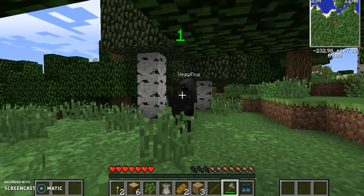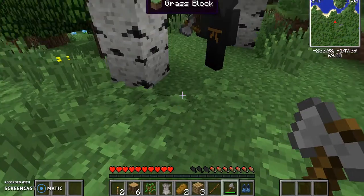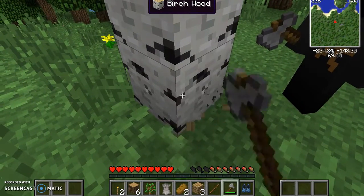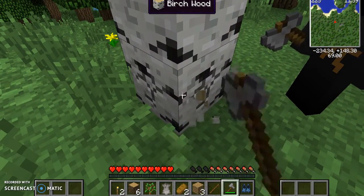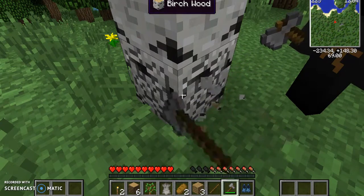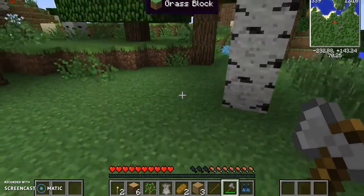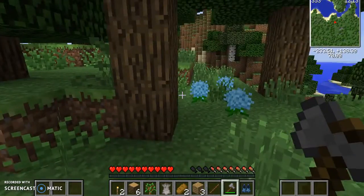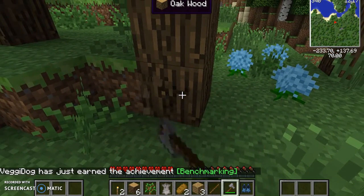So like, if you hang out with a mob, will they recognize you as a person? They will recognize you as a person — the AI doesn't change. But you get mob specialties. So like, if you kill a bat, you get to fly! So you change into whatever you kill.